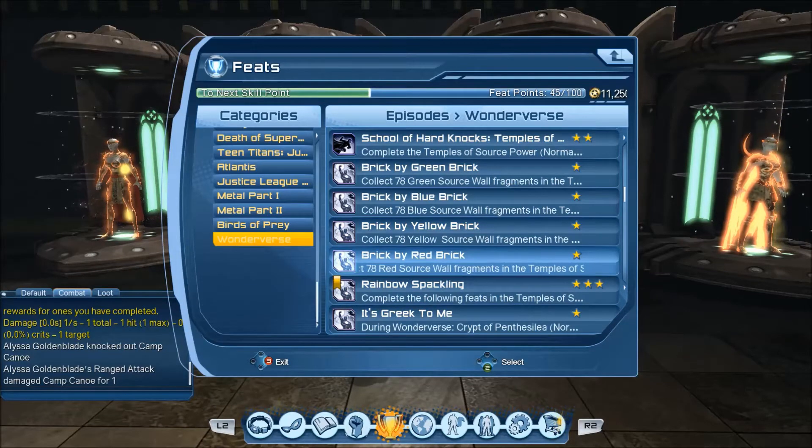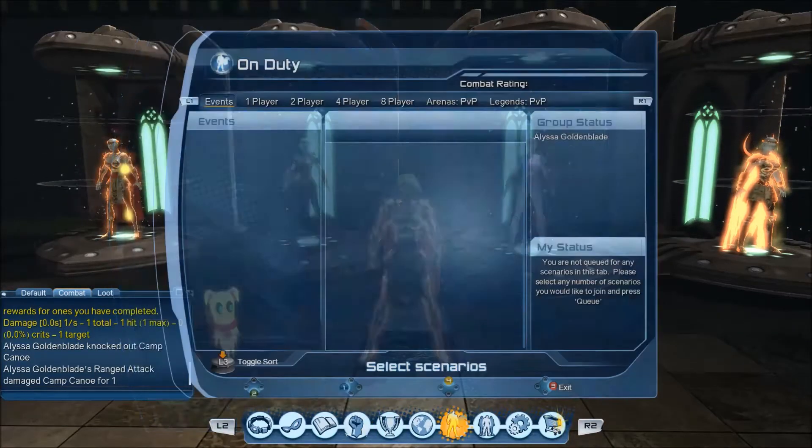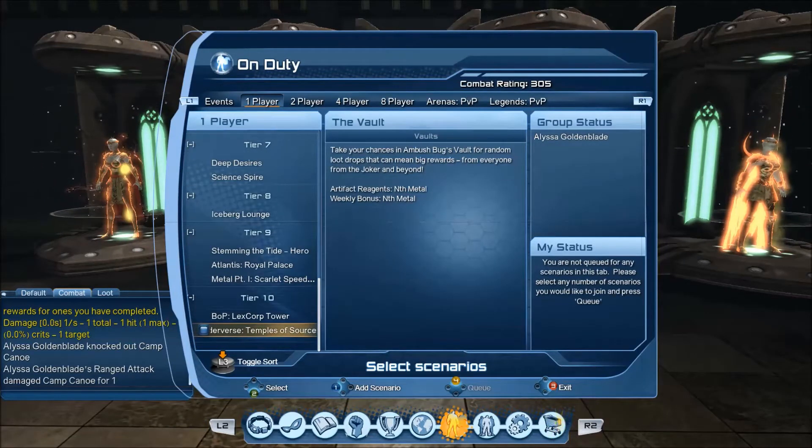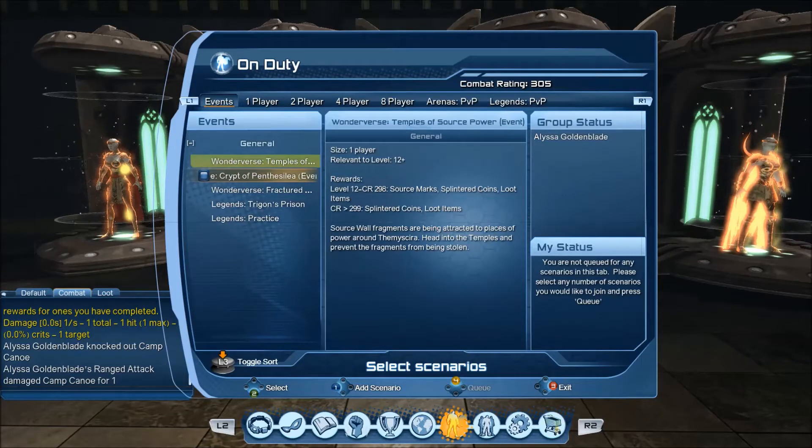There are four versions of the solo. If you queue up either the normal version or the event version, it will be a random one of the four — I think only the first time it's fixed, just going by the storyline. But if you don't want it to be random, like if there's a specific boss you need or you're behind on one of those counters, there are walk-ins across the open world map to each of those four temples.